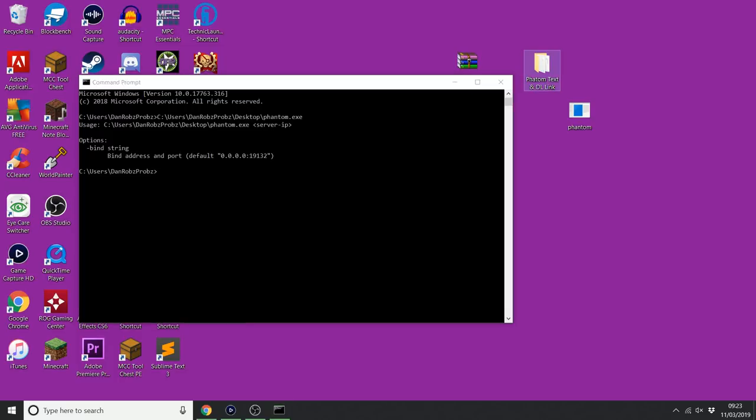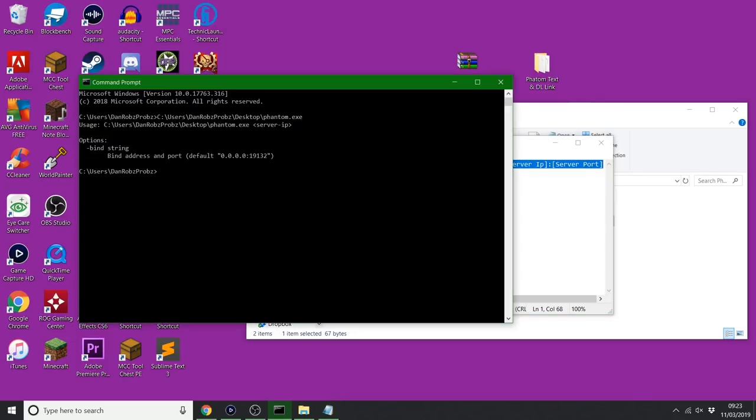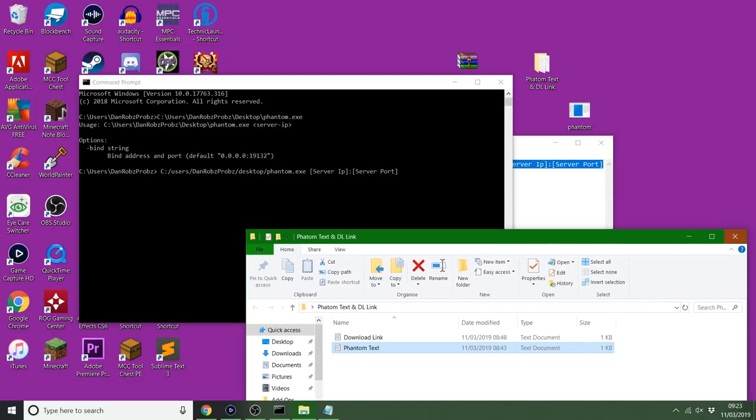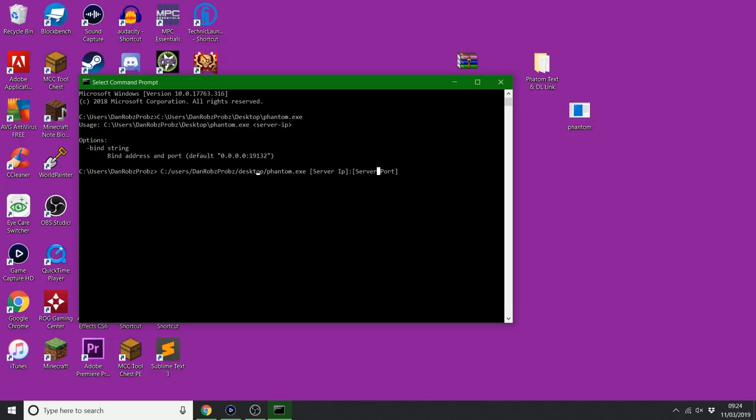Now I've made this little text file. So I'll copy that and basically all I need to do is paste this. It's looking on the C drive, in the downloads or on the desktop, for the phantom file wherever it's gone. Now I need to just put in the server port, which I'm going to have a look at now.